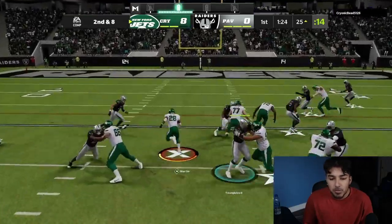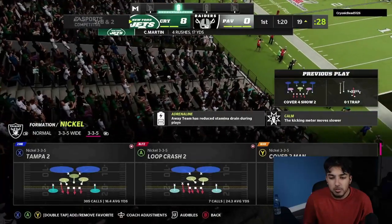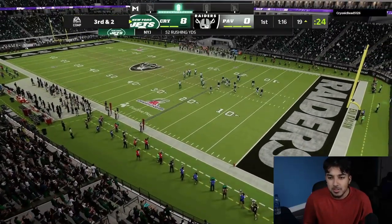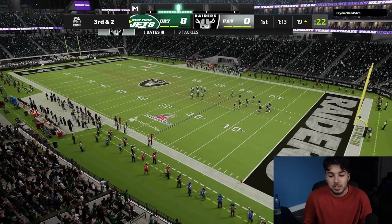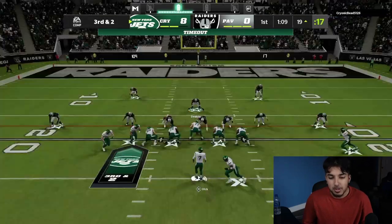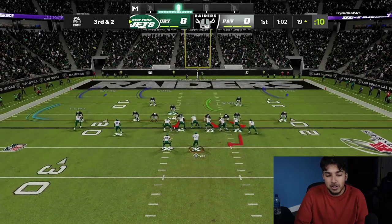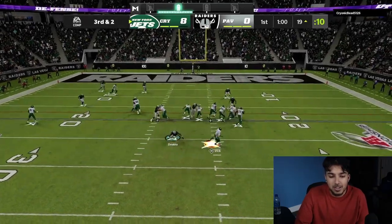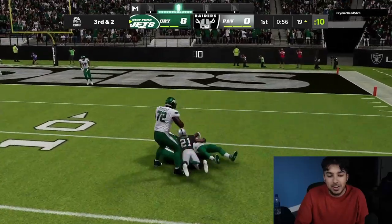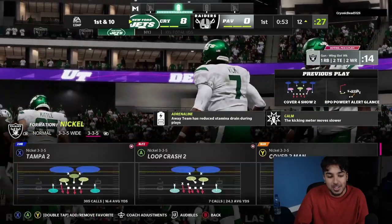The Jets-themed team is super cracked, especially if you're running this type of meta scheme. I don't know what formation this is — it's some type of two tight ends — and it has a couple good runs in it as well. You've got to sell out for the RPO Glitch, then stop the pass whenever he rarely passes, and last but not least you've got to stop Curtis Martin. I try to shoot the gap, I try to click on, and it just doesn't matter. That wasn't even that bad of a carry compared to some of the stuff you'll see later.